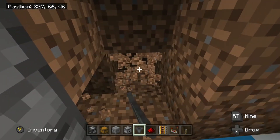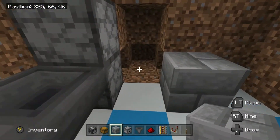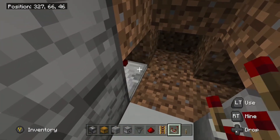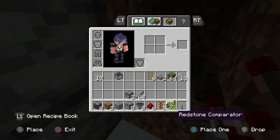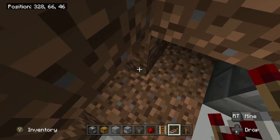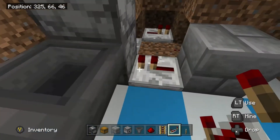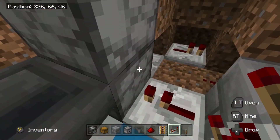Take out a couple of blocks and place one solid block. From your dropper going into the wall, place your comparator aiming this way into that block. Then your repeater — from this block to this block, get up against the wall and place it there. Redstone underneath that one, then a repeater there into that one. That creates the little elevator circuit — when items end up in the dropper, the signal gets spun round and makes the items go up.